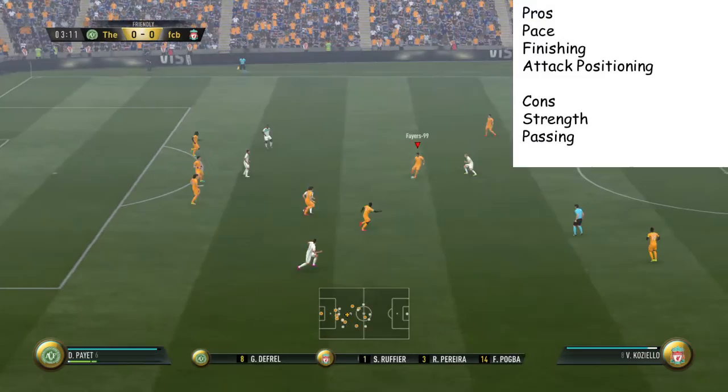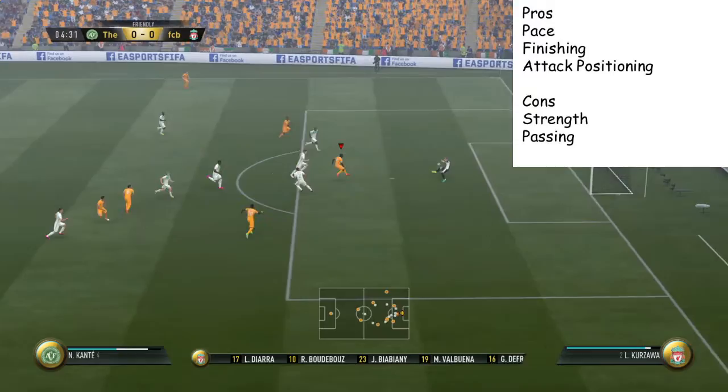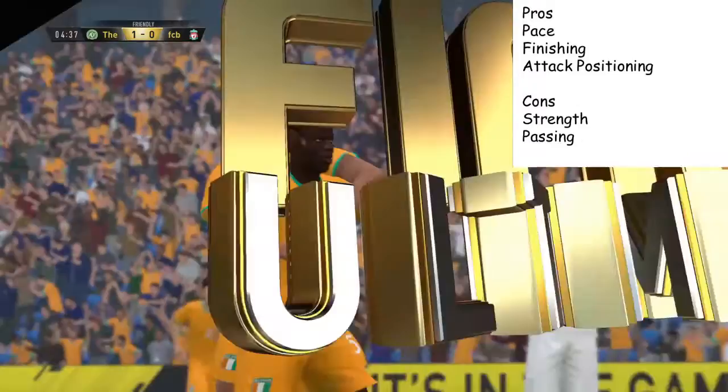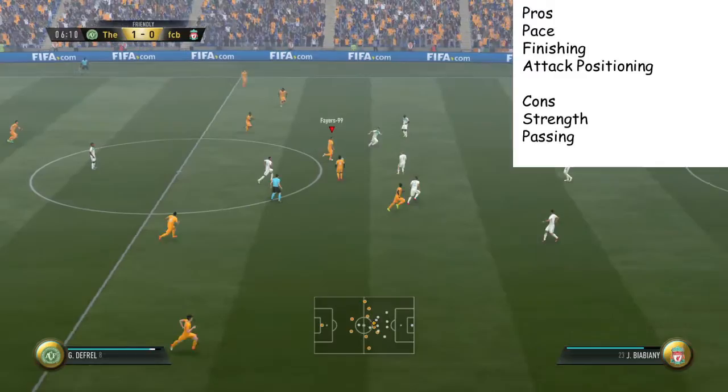First of all, for the pros, we have pace. No real dilemma — nothing you'd not expect from him. You'd expect him to have good pace because he's got 89 pace and incredible acceleration. He does really show that — he can run past players very easily. Even though he's a little weak at times, his pace really shows when it comes to running through defences, like you'll see in these highlights.